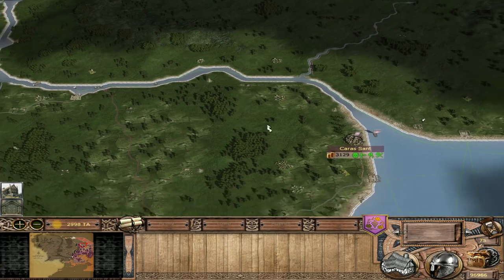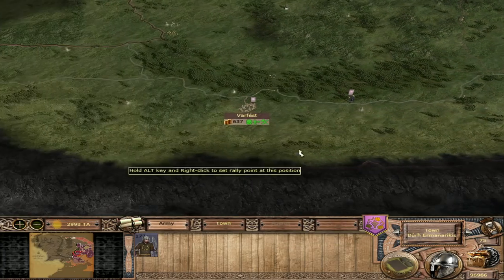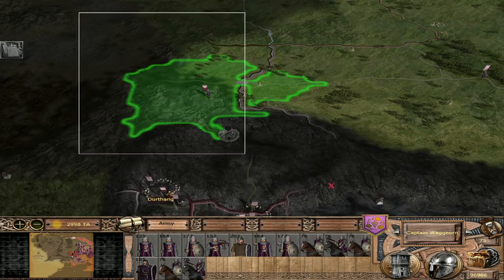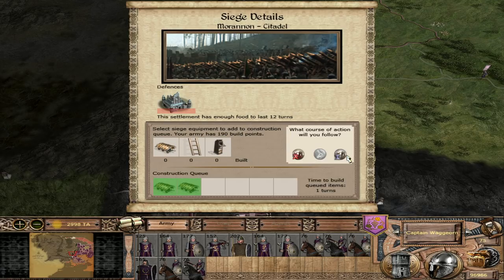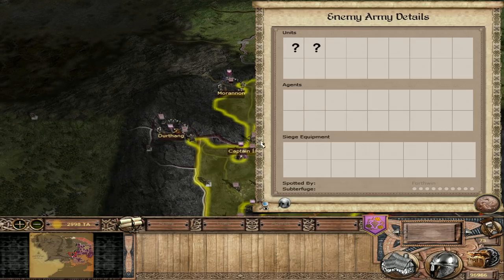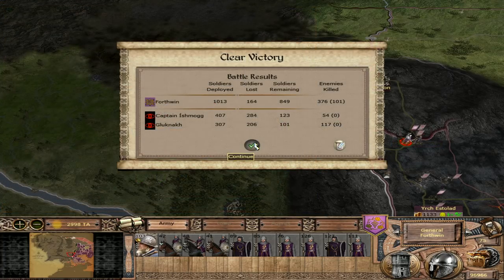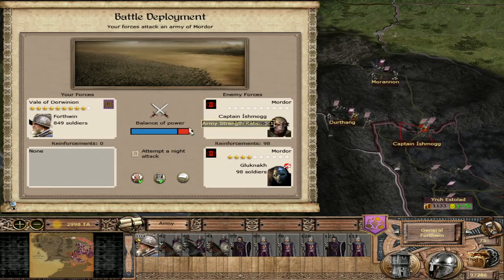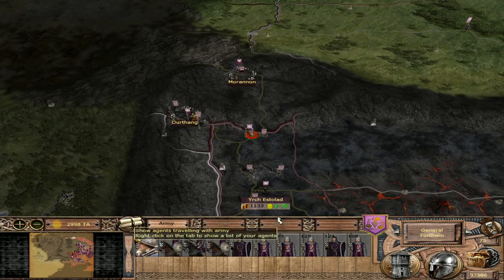Up here we could just recruit more units - we're already getting a couple here. Black Gate is within reach and it will fall swiftly. Now what will Ishmog do? He can't do very much. I'm going to auto-resolve this or fight it off camera - I'll be right back. Let's get rid of them. We'll have to see some outlaws again. I don't really care about these units. Some of them escaped but that is of no concern.